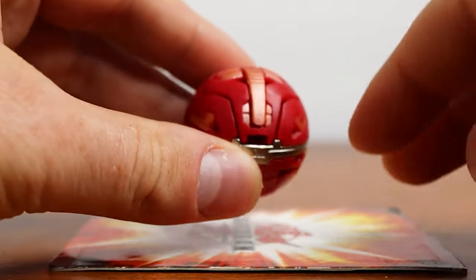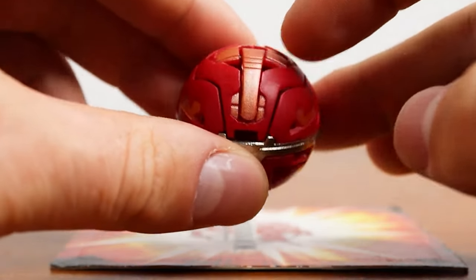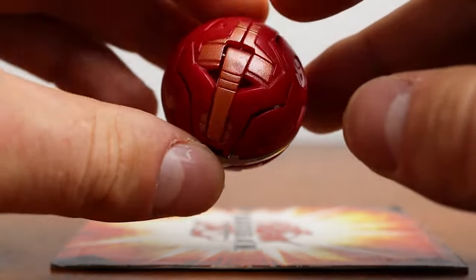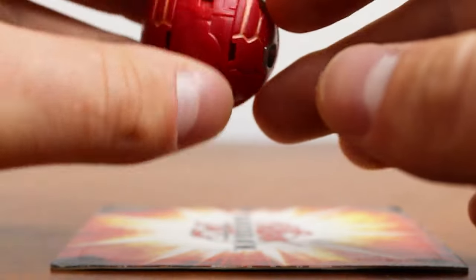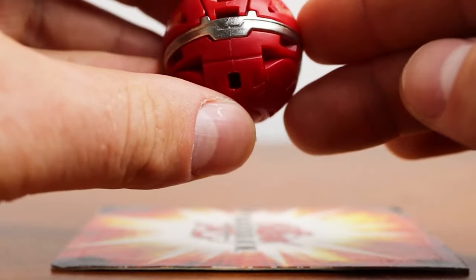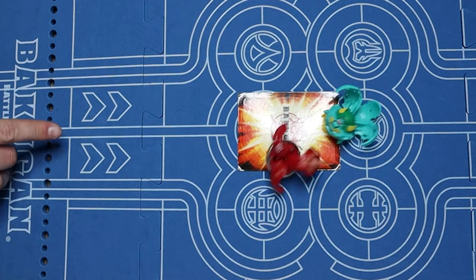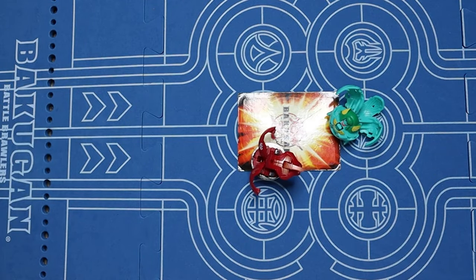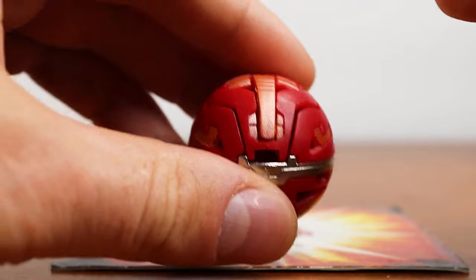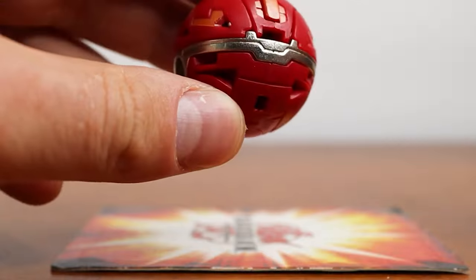Up next we have Delta Dragonoid, the evolution of Drago — and honestly probably my favorite Bakugan ever. My favorite evolution and just favorite design. First thing I want you to notice is this silver ring here — this is a heavy metal Bakugan, a unique special attack type. One of the things heavy metal Bakugan can do is knock over other Bakugan. They have a higher chance to critical KO, which means knock a Bakugan off the gate card. Because of this heavy ring, they hit harder and are easier to roll and control, so it's just easier to smack Bakugan off the cards and win the gate card.